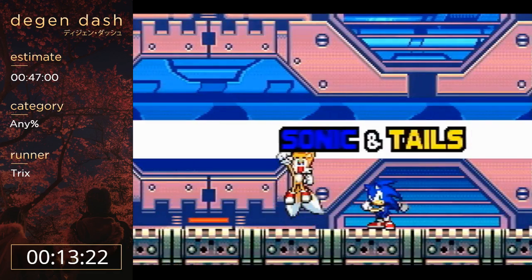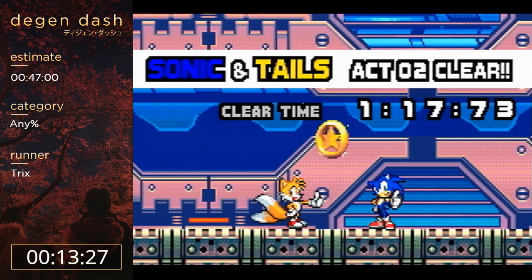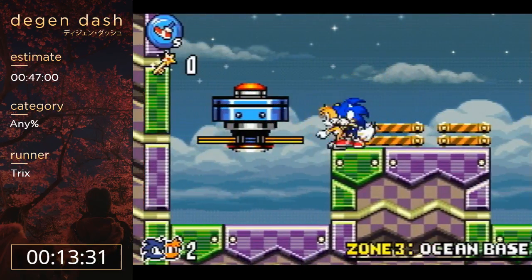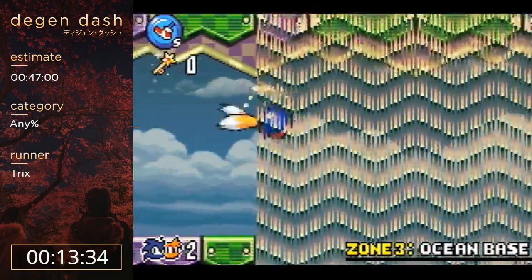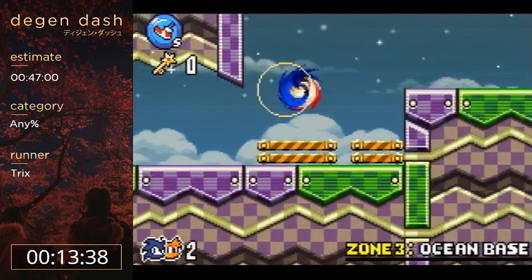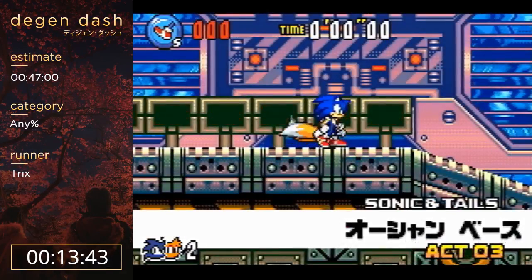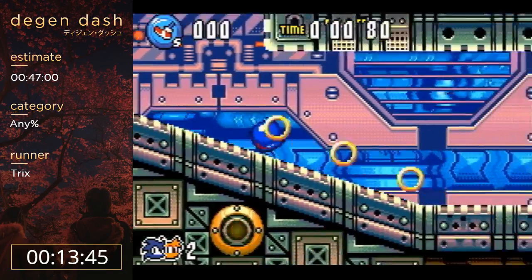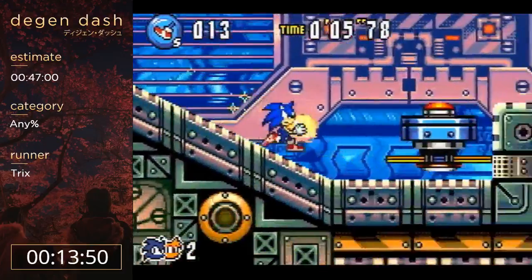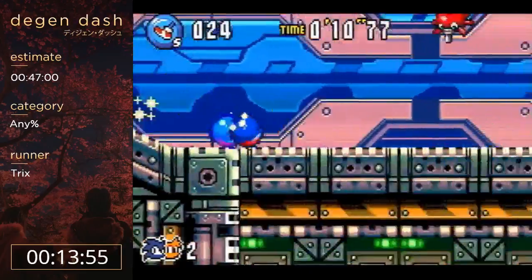Twinkle Snow is definitely the best world. Zone 3 here - I think this is the first level in the game that has a cycle that you really want to try to make, it loses quite a bit of time to miss it. I'm going to try to make that at the beginning here and I can't really make any mistakes to get it. I got it! That saves a lot of time, so that's really nice.